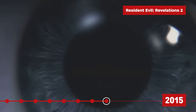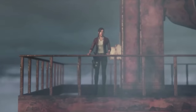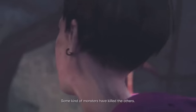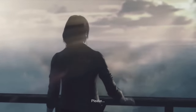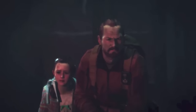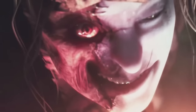Resident Evil Revelations 2 is set between Resident Evil 5 and 6, and returns to Claire Redfield for the first time since the events of Code Veronica. The game is split into four episodes, with each episode divided into two parts: a past sequence featuring Claire and Moira Burton, daughter of former STARS member Barry Burton, and a present timeline starring Barry himself, who is attempting to locate the two women. As if one Wesker wasn't enough, Revelations 2 also introduces a new member of the Wesker family — Albert's sister, Alex.